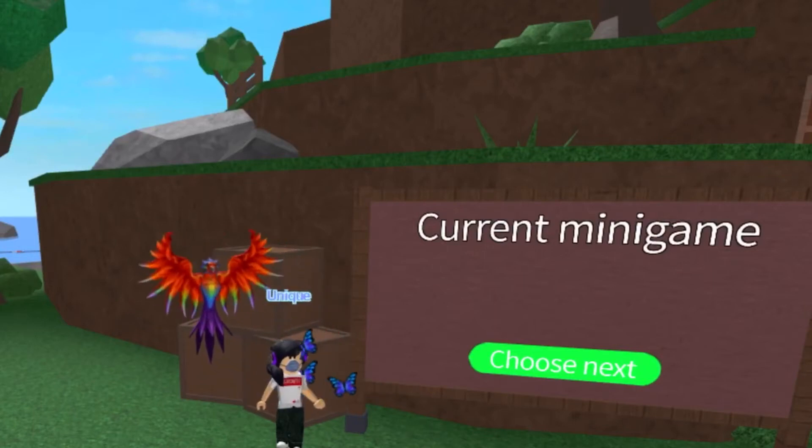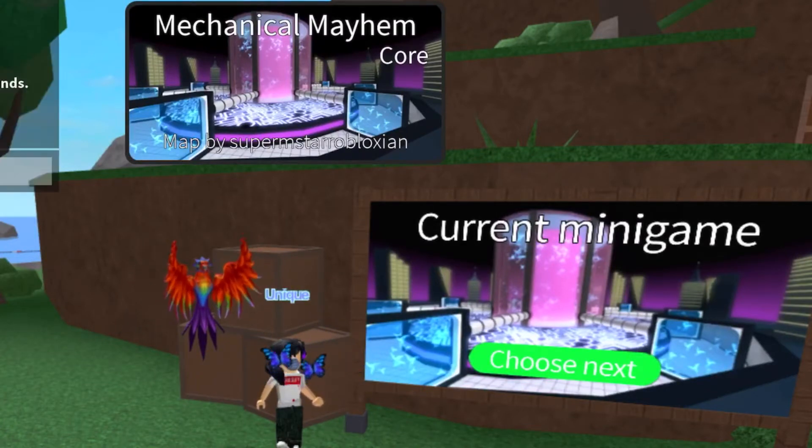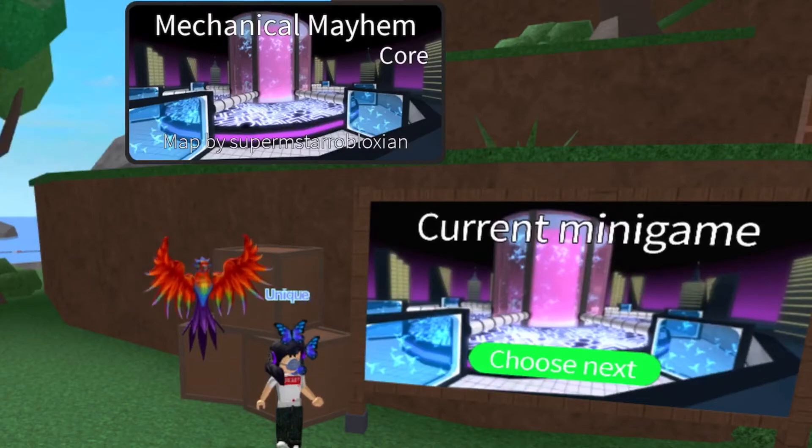Hey everybody, it's me, Dior, back into another episode of Epic Minigames Minigame Guide. Today's minigame will be called Mechanical Mayhem. We'll be doing this at the core map — we still have other maps to do — but we'll be doing this first, by Superstar Roblox. I hope I said that right.